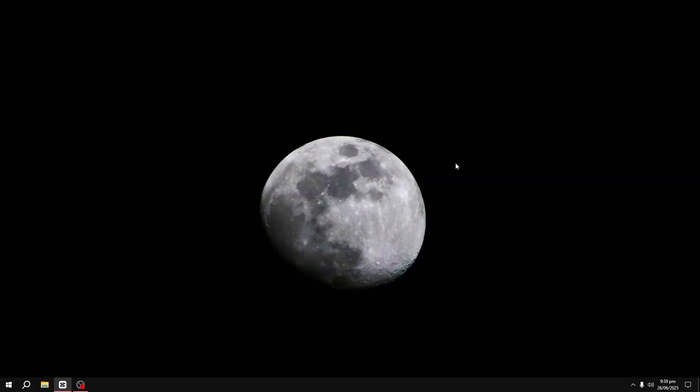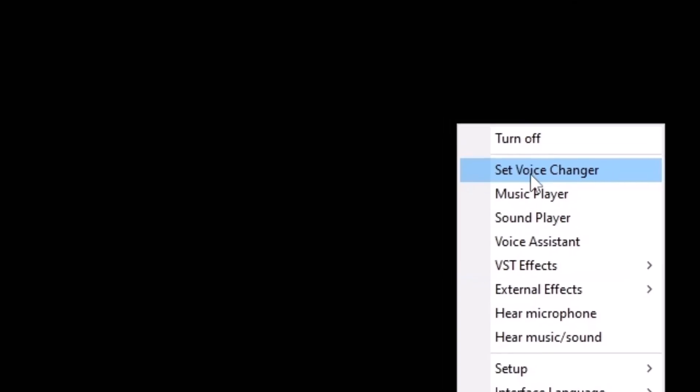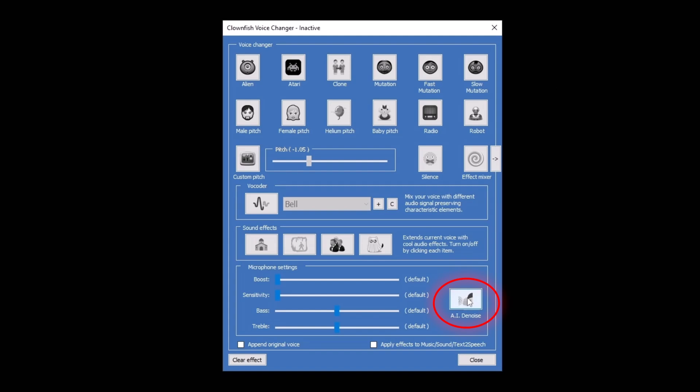If you're looking for something free, Clownfish Voice Changer is worth checking out. It works system-wide, which means it applies across all apps. It even includes a basic anti-noise filter, which helps if you're working with a noisy mic setup. And if you've got some vocal mimic skills, you can tweak the pitch manually to pull off a decent voice change. Not bad for a freebie.